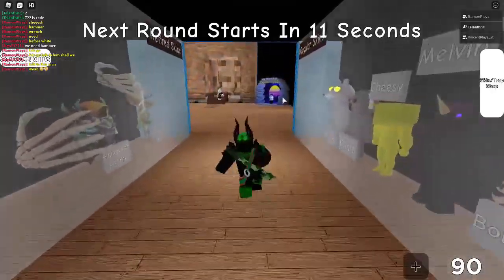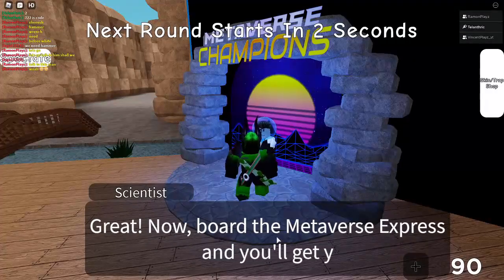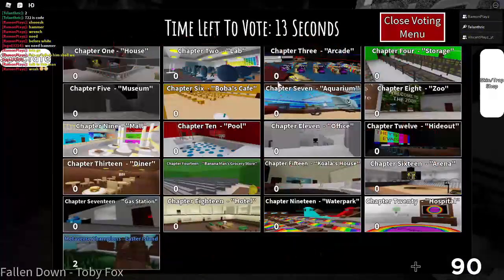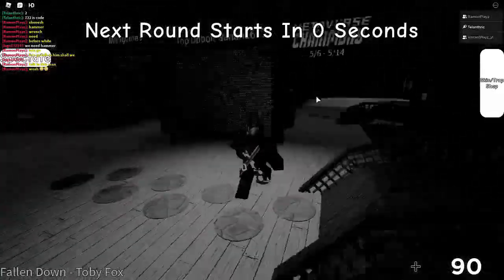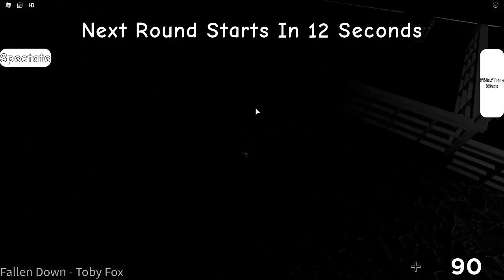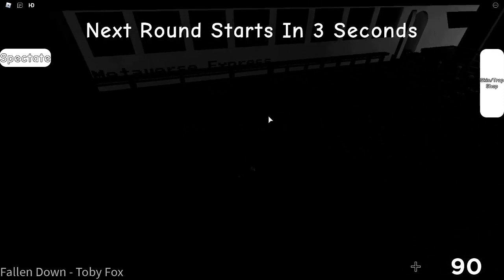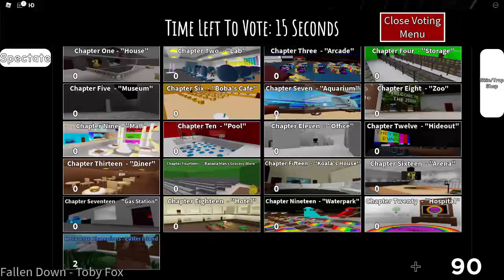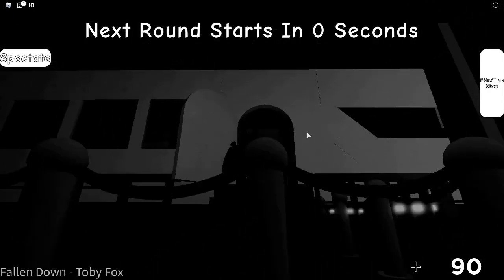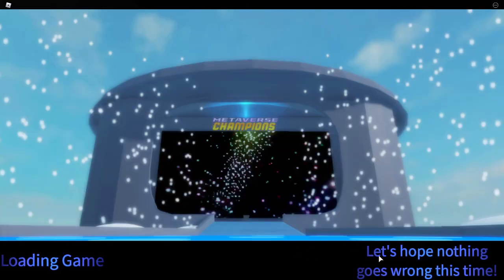We'll have a cutscene saying you need to talk to the scientist again. He says, great, now board the Metaverse Express and you'll get your reward. But it says he is lying. Go across this bridge and follow this area. Go into the darkness because you need to go around to get into the train — jump up here first, then go around into the darkness to go into this train place. Hold E to board the Metaverse Express, and that is supposed to teleport you to the Metaverse Champions place. It says let's hope nothing goes wrong this time. We're currently loading into the game.